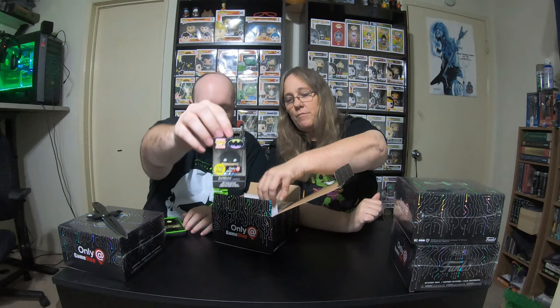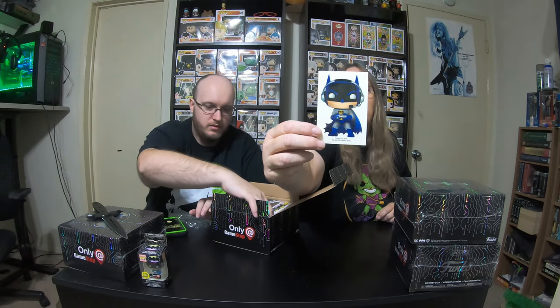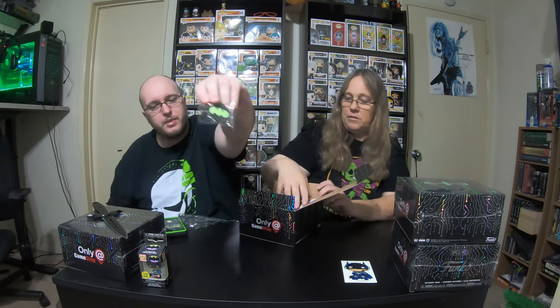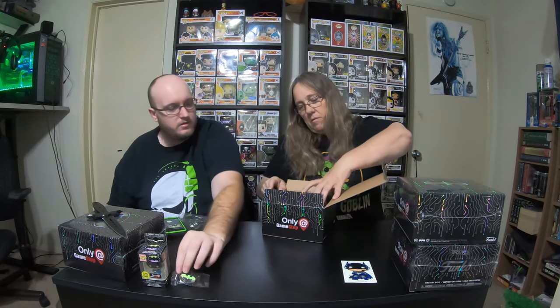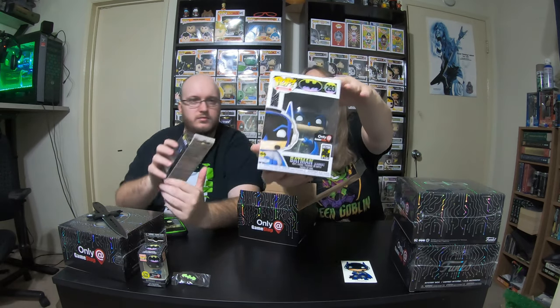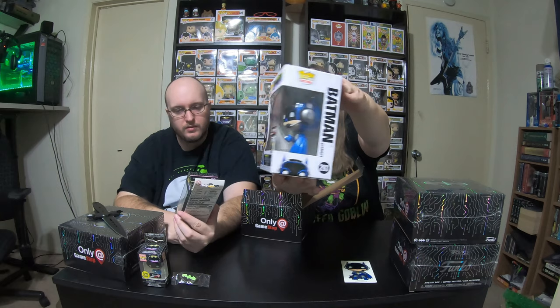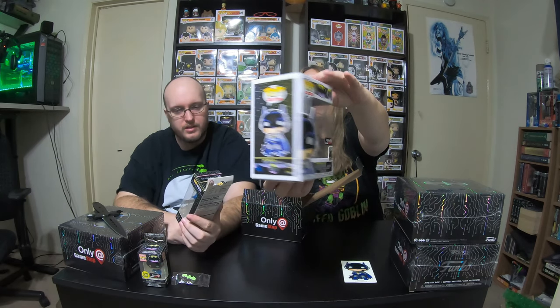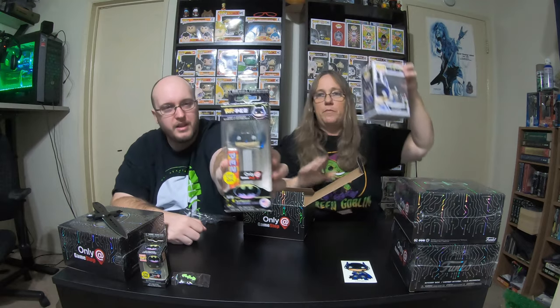We got the glow-in-the-dark mini. This is the Batman sticker that came with it. We got the glow-in-the-dark pin, Batman with his headset and his game controller — which is really awesome — and the glow-in-the-dark Pez. That's pretty cool.